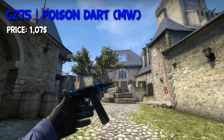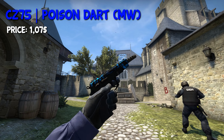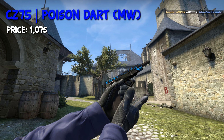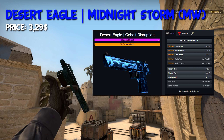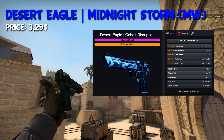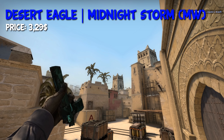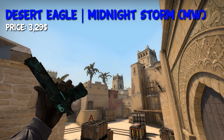If you are a CZ player, I have the Poison Dart in Minimal Wear here for you, which costs around $1.07. If you have a bit of extra money to spend, I would recommend you buy the Desert Eagle Cobalt Disruption for around $10. But if you don't have that much money, just go ahead and buy the Desert Eagle Midnight Storm in Minimal Wear for around $3.29. In my opinion, though, the Desert Eagle Cobalt Disruption fits better to this loadout.